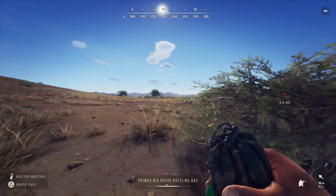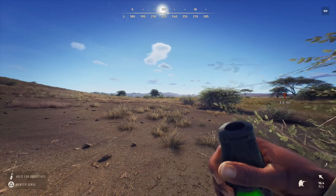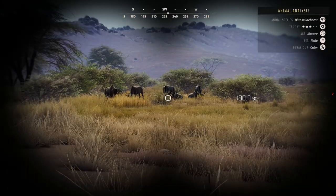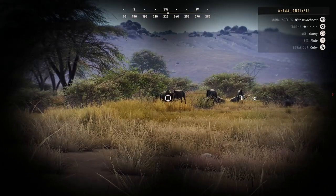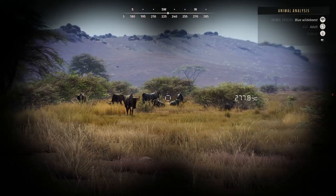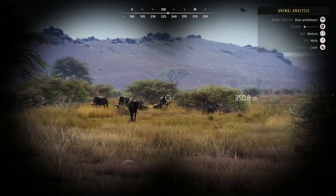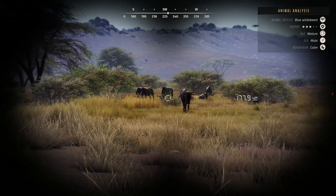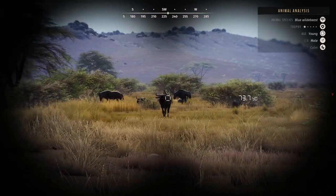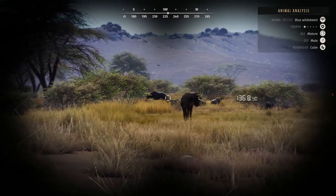I'll get a little closer and hit this call again. One-star adult as well — I'd like to kill the matures but they don't seem to be interested in the calls. There's a three-star you can visibly see is bigger. I'll take this guy out since he's coming in first with a bow, then try to take one of the matures with a rifle if he doesn't spook them.